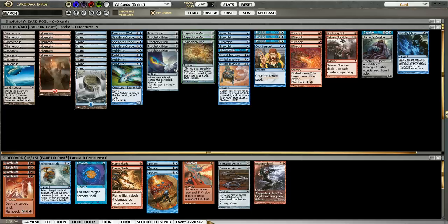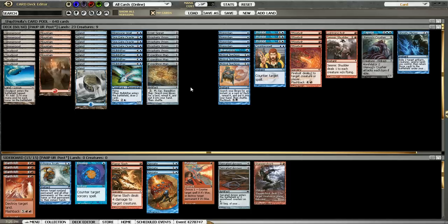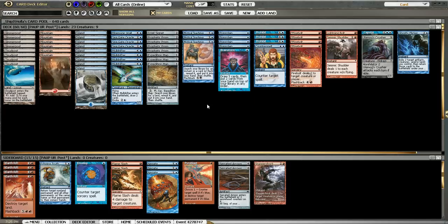Three Maps, which is more than most versions play. I just think it's too key a part of the deck to play less than three — I was playing four but that was actually a bit too many. Three Mystical Teachings, which is one more than most decks play. It's a big part of the deck because Capsize is the primary win condition, and you have all these other specific tutor targets, so Mystical Teachings is a really big part of the deck.